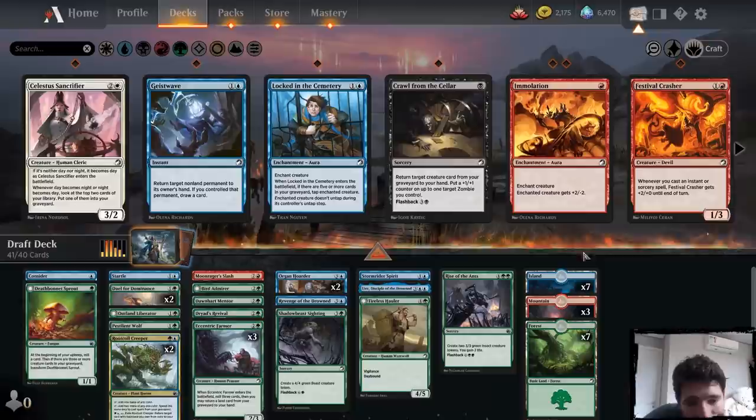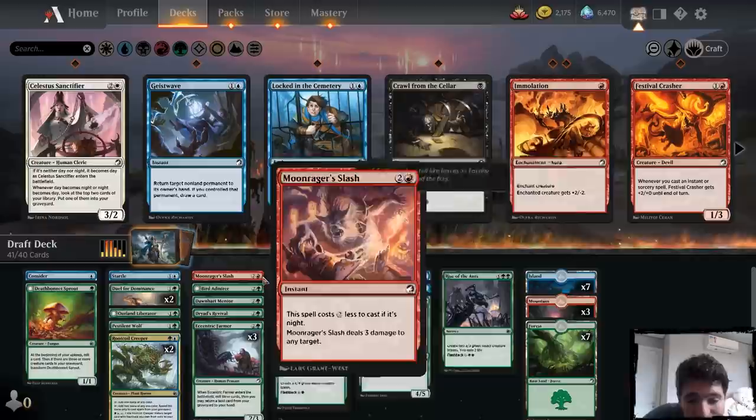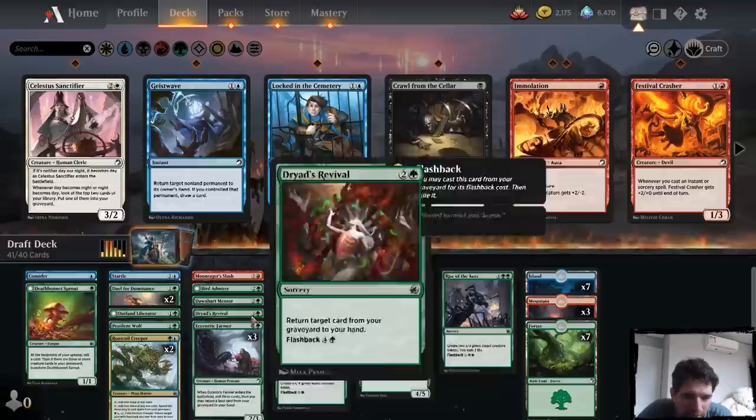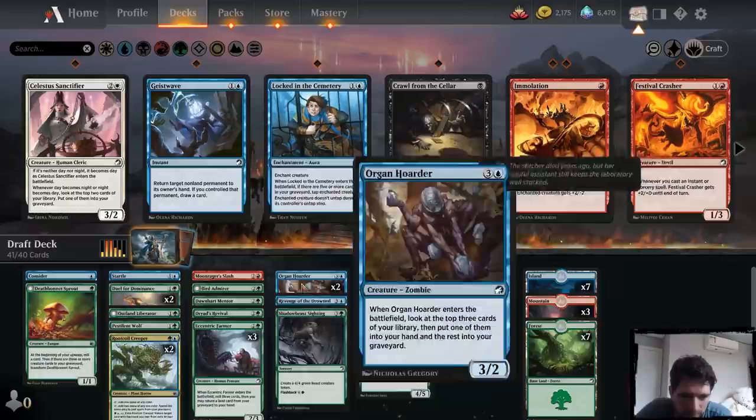Alright, so how do we build this? We're currently at 41. I don't have to splash this Lash, even though it is super free. It is a pretty good card with Lear, but... it is so free. I have a Dual Land, I have two Creepers, and I have a thousand Eccentric Farmers. I'm probably not even going to need to play a Mountain. But I guess I'm fine not playing it.